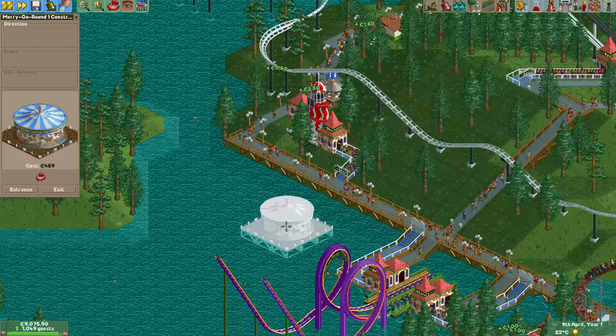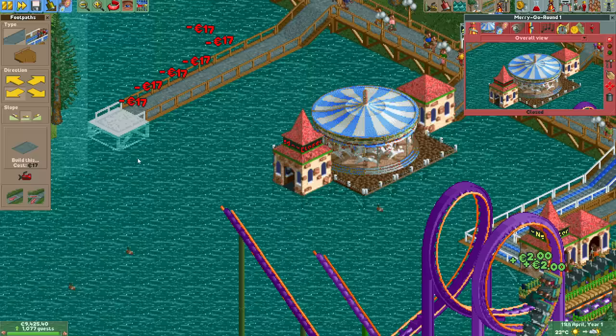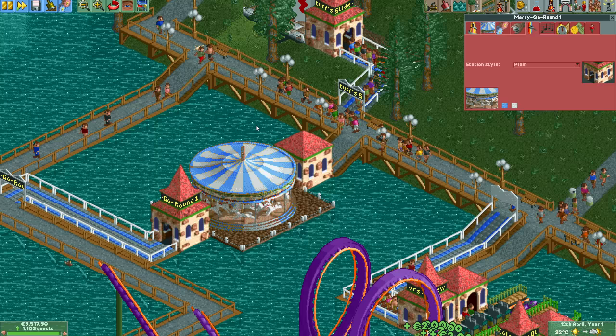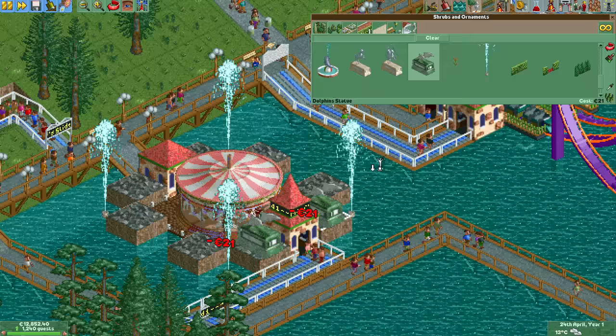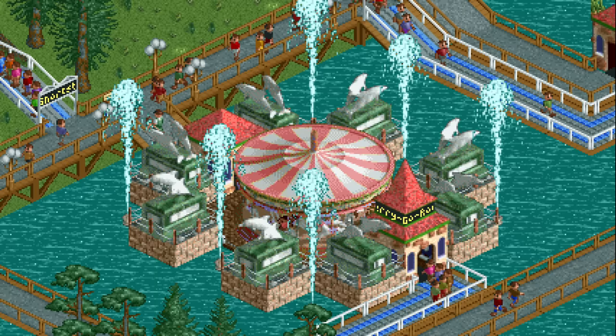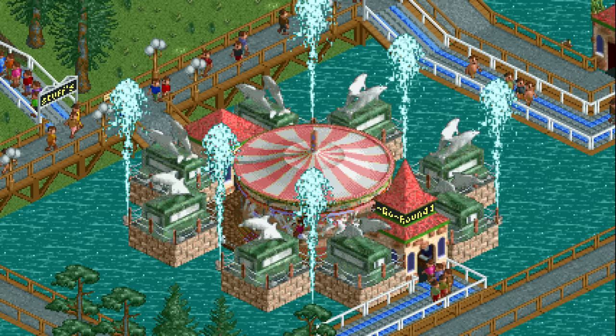Even though the park already has a merry-go-round I still want to build my own. Since pretty much all the available land is very hilly I'll build it on water instead and surround it with fountains and statues of dolphins. This gives you the amazing illusion of riding epic water horses to the end of the world.